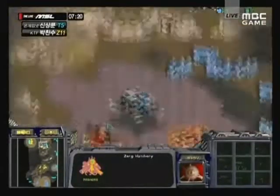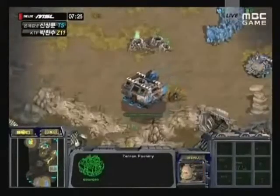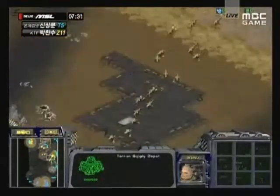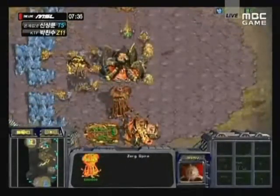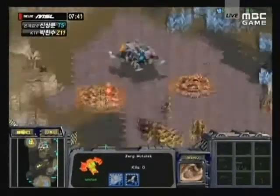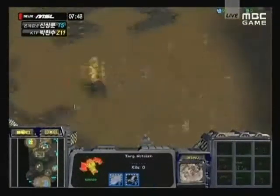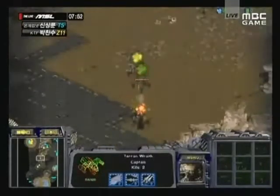Lita's siege tanks are shelling Luxury's second hatchery, and it looks like Lita is moving his factory back to his main base to reinforce more effectively. Luxury is now moving with a lot of zerglings for a third time on Lita's main base. Lita has critically taken out Luxury's expansion, which is what's going to keep him in the game. But Luxury now has mutalisks out - those wraiths will be effective against them.